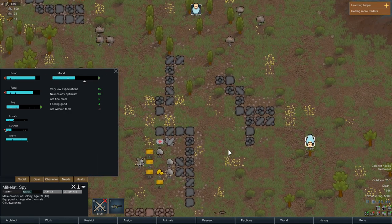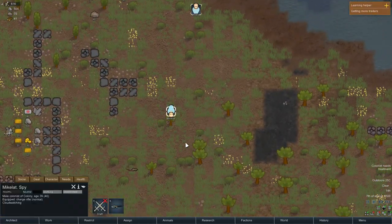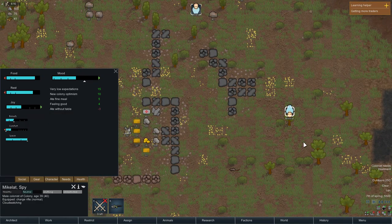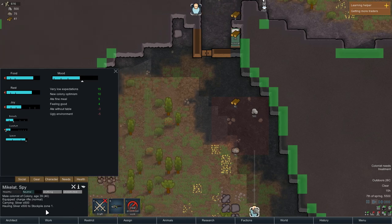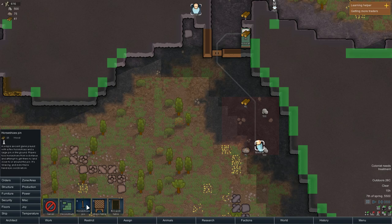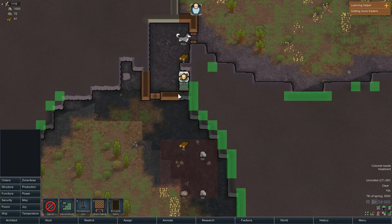There's cannibalism in this game — you can really go all out. Unfortunately I'm doing this for joy right now, which is not good. Let me prioritize hauling silver first. Normally your people don't like being pulled off tasks. For joy we have options: chess table, billiards table, or horseshoe pin. The horseshoe pin is the least expensive. Why did I just go back to sleep?